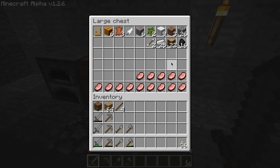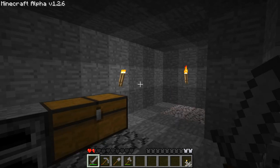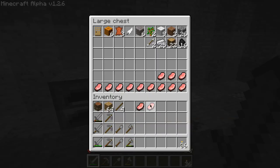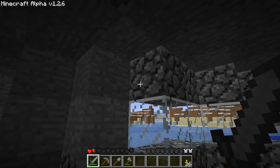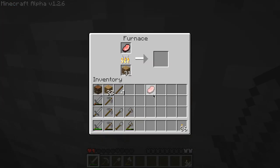Because armor breaks quickly, and that would be pointless in this episode. Let me first get some of this smelted up, because we're going to need food. I want to build a tree farm, sort of, because we need trees.